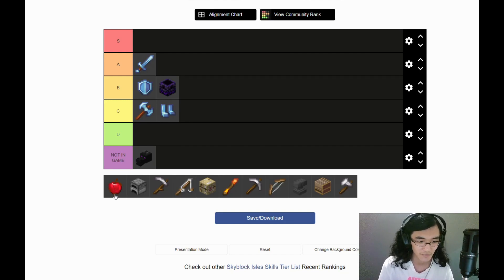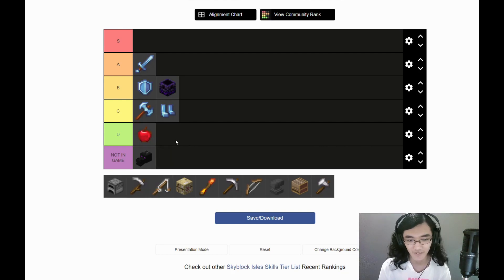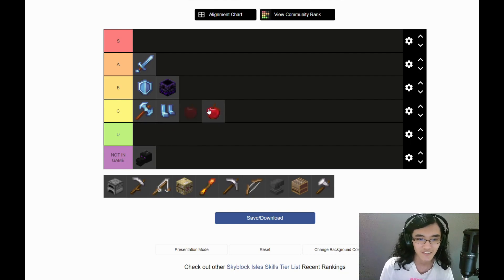Health is pretty easy. Basically there's nothing you can do to level it up and it doesn't accomplish much — health isn't exactly the most useful stat. Nobody's hyping when you level health from 83 to 84. I'm not going to give it D tier though — I think it's low C, because D tier should be reserved for things that are actively offensive.